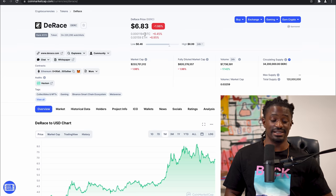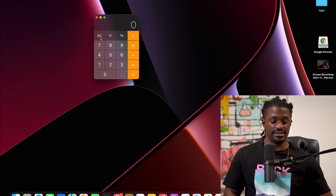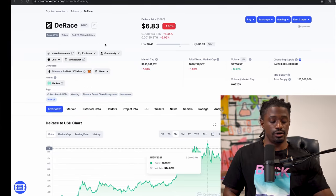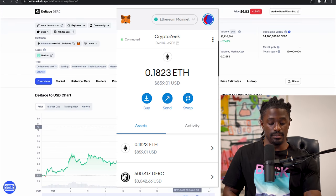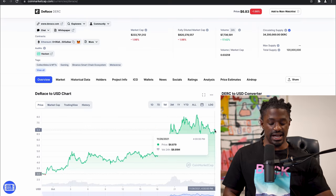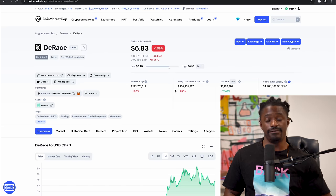Right now the coin is at six dollars and eighty-three cents. It had an all-time high of eight dollars and nineteen cents, so if we had sold at the top — 500 times $8.19 — we could have almost tripled our money. That was the easiest way I was already making money in this NFT just by holding those coins. The coin is up from around two dollars and ninety-eight cents to six dollars and eighty-three cents over the last month. I believe once this game gets out of alpha and beta and releases publicly, this coin could three, four, five, six, seven X — potentially a twenty-dollar coin by the end of next year.